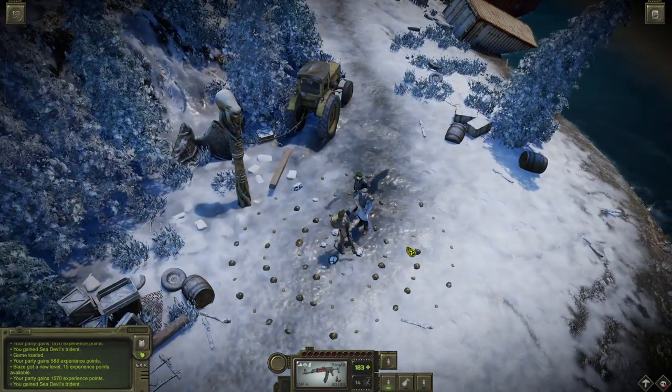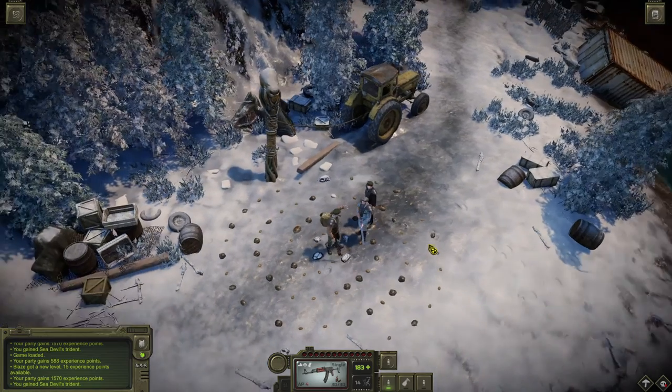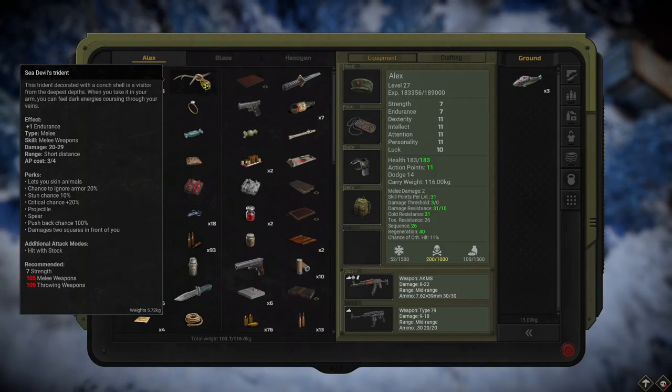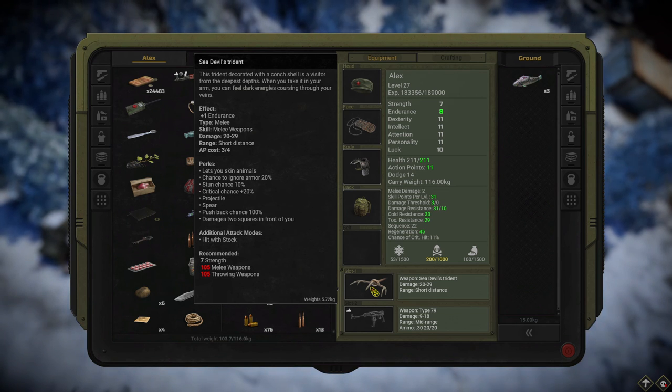That was the entire ritual, and I now have the Sea Devil Trident in my inventory. This is how it looks. Let's put it as my weapon. You can see the damage is between 20 and 29 — it's crazy. This is the best melee weapon in the entire game, so use it wisely.